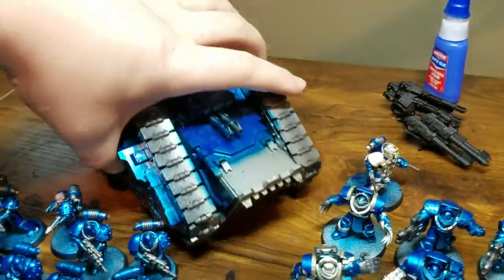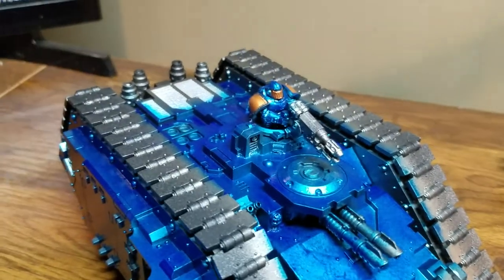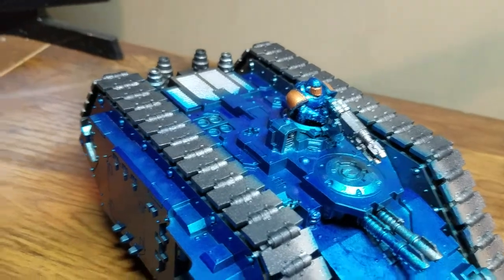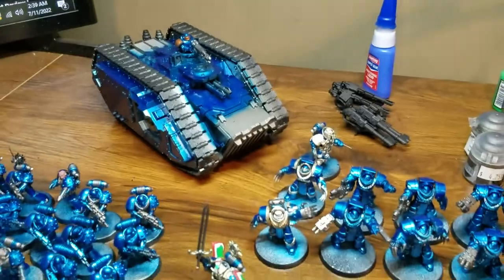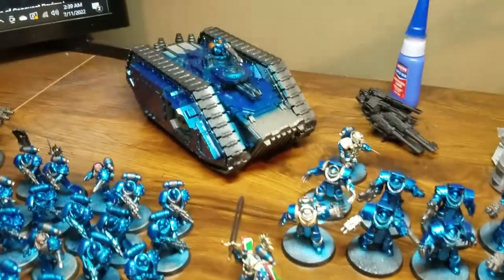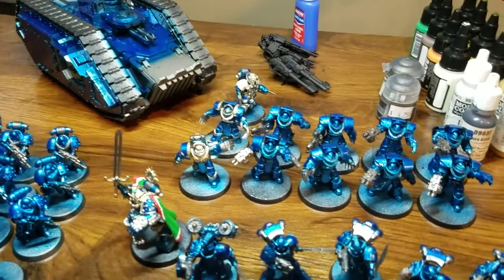Over here we have our Spartan. About the only thing I was able to do with him this week is to start the copper for the vehicle crew, just because the Ultramarines Legion would signify things based off of your armor being painted differently depending on what kind of job you're doing. For vehicle crews, they had a copper faceplate and copper shoulder pads.